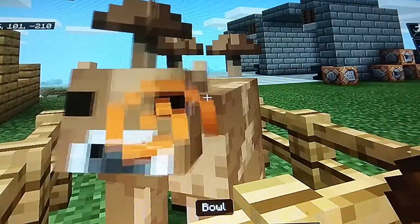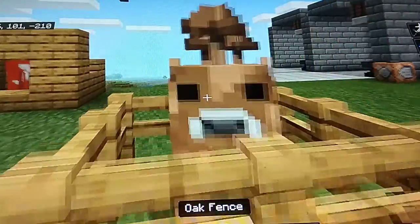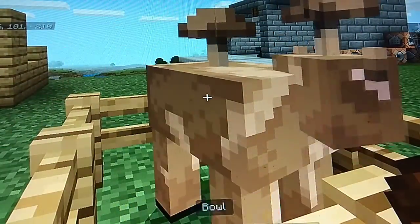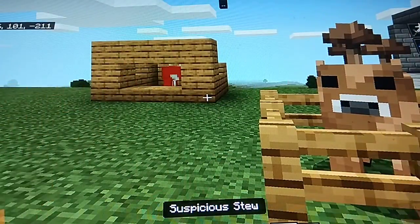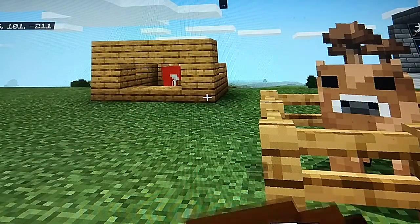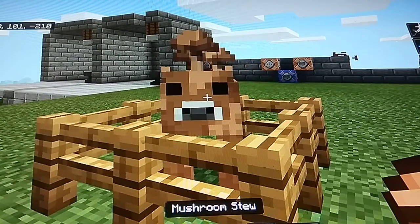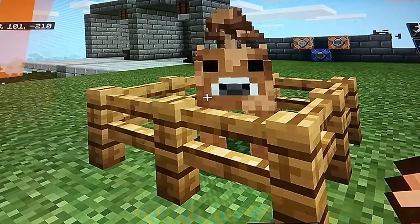This brown mushroom cow will still give you mushroom stew, but if you feed it flowers it'll now give you suspicious stew, and that gives you a random potion effect. Using this you can get night vision, regeneration — all from a soup. And it gives normal soup so there's no reason not to have it.